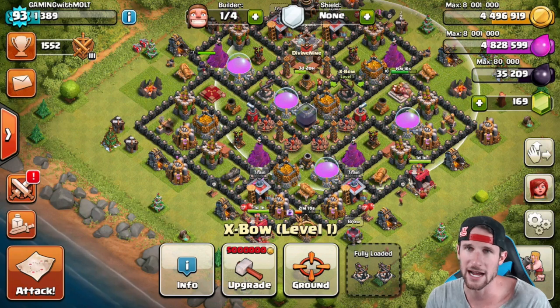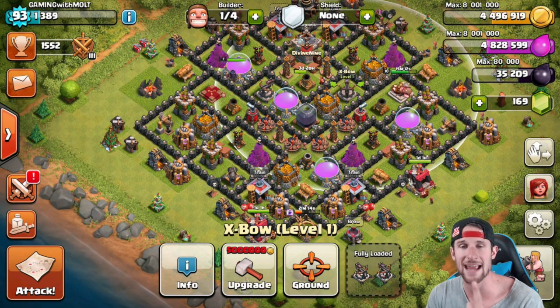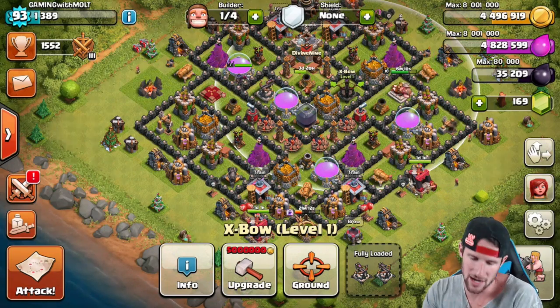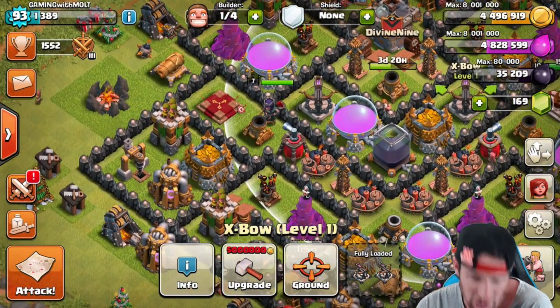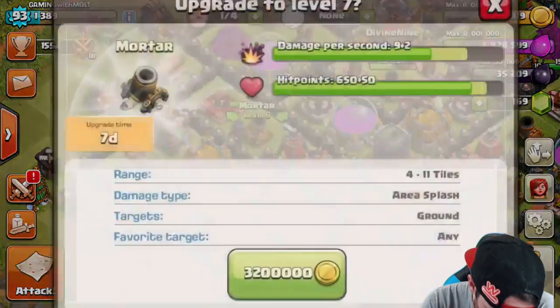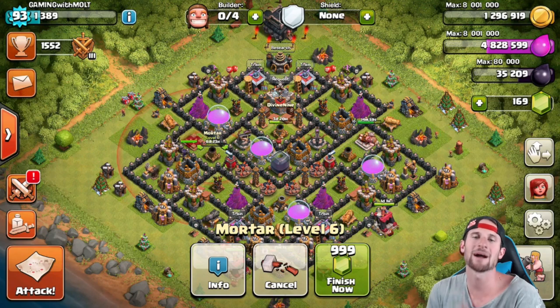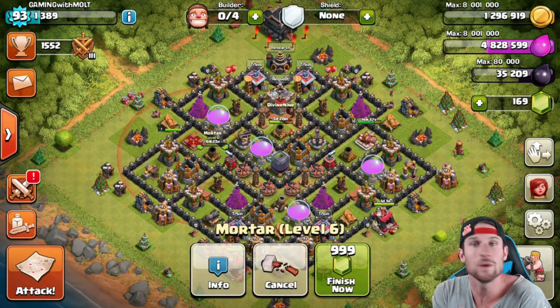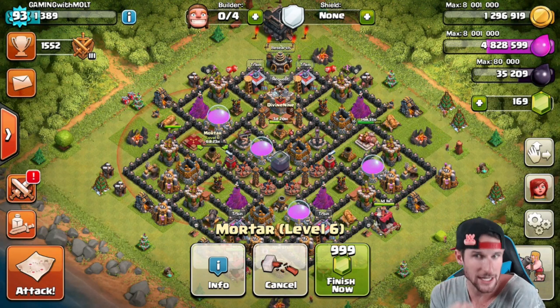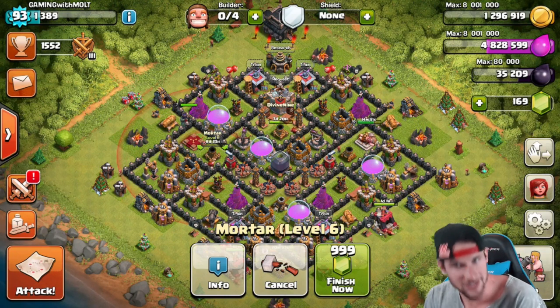We only have one builder available and we're going to get two more in a day and one hour. Should I upgrade walls? No — we're going with this mortar right here. Boom! That's what I'm talking about — mortar upgrading.